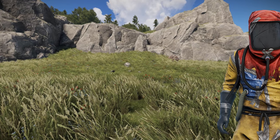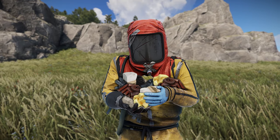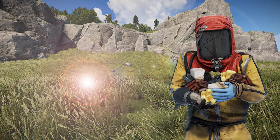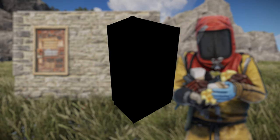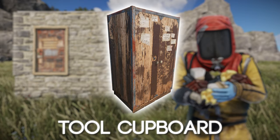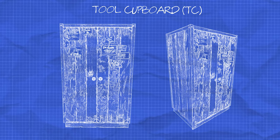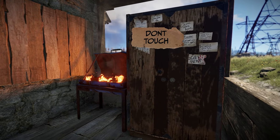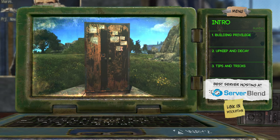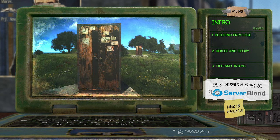Everyone who plays Rust has asked themselves at least once, how can I keep my loot the safest? The most reasonable answer to that question would be to make a base. But have you ever asked, what keeps the base itself up and safe? It's the tool cupboard — undeniably the most important deployable in the whole game. Some people may not understand how the TC really works, therefore leaving some exploitable flaws in their builds. In this video, we will be explaining everything you need to know about the TC and showcase some ways of exploiting its perks.